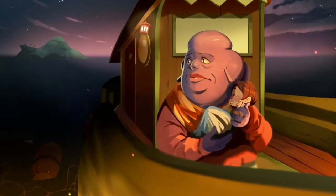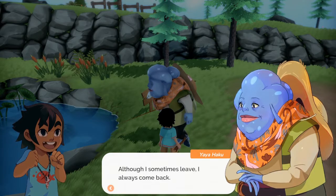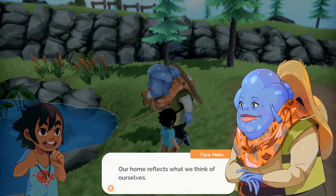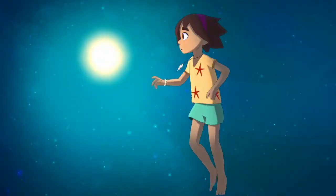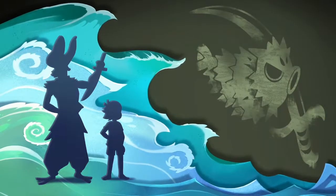In Summer in Mara, you play as Koa, a young orphan girl rescued by the mysterious yet caring Yayahaku. Granny Haku raises the young girl alone on her island, teaching her the value of nature, living off the land, and always providing help to those in need. It will be up to you to see your island flourish and protect the seas of Mara from those who would exploit her bounty.